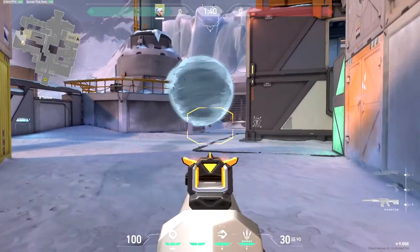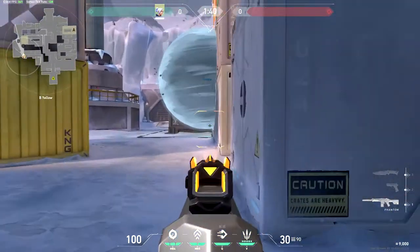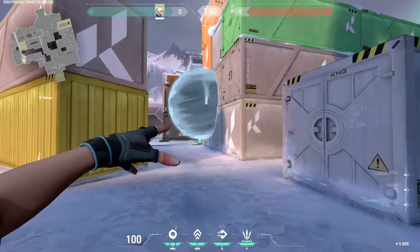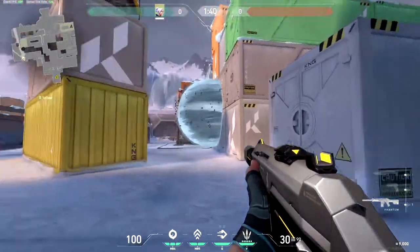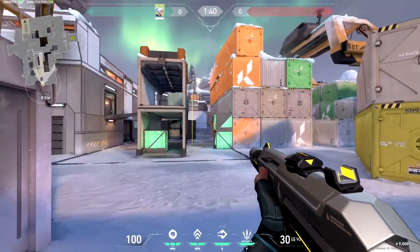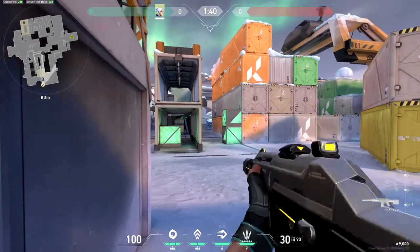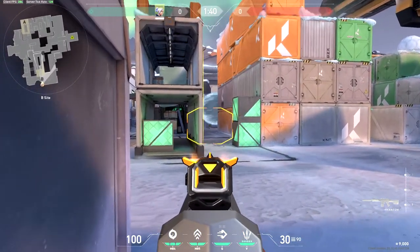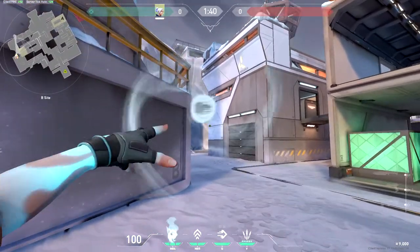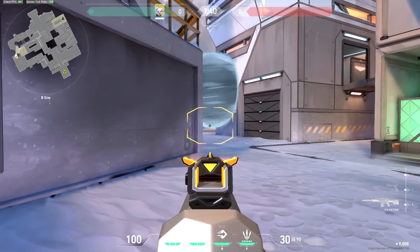The final one on B-site: if they're laying behind this column you can smoke against the top of it and get an angle onto their feet. Remember, as Jet you can curve your smokes around walls, so you don't have to reveal yourself before using any of these — you can still get this one-way without having to peek out. As an attacker once you've taken the B-site, you can use all the defensive smokes already shown. If you know the defenders are rotating through their spawn, smoke against this wall and you'll have an angle onto their feet as they come around the corner for an easy elimination.